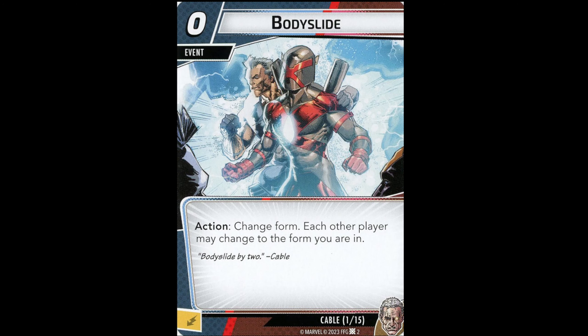First up is Body Slide, a zero-cost event: change form — each other player may change to the form you are in. So if you switch to alter ego, each other player can do the same. It's okay for solo play. The most common use would be to switch to alter ego and heal, then switch back, or use an alter ego ability on a support. This card has much more value in multiplayer — heroes that really rely on their alter ego abilities would absolutely love it. In solo, it has value, but nothing special.